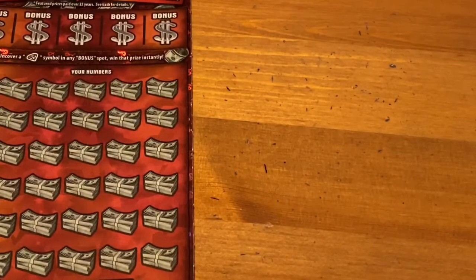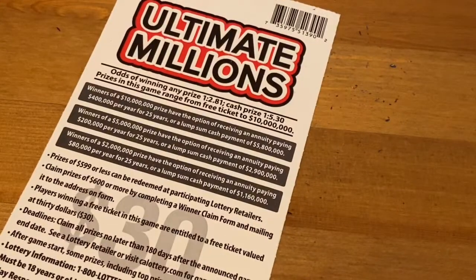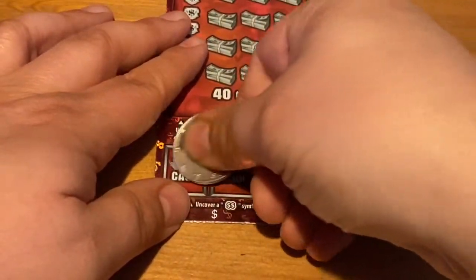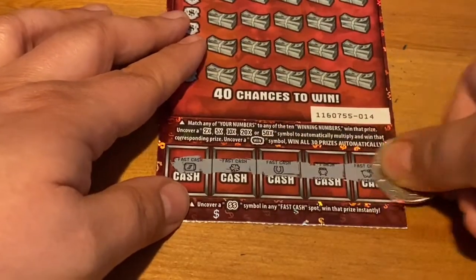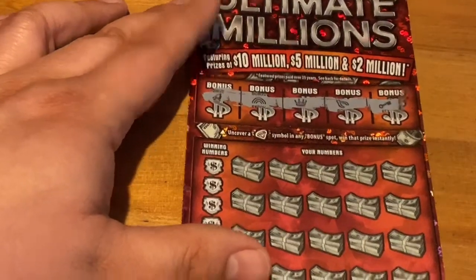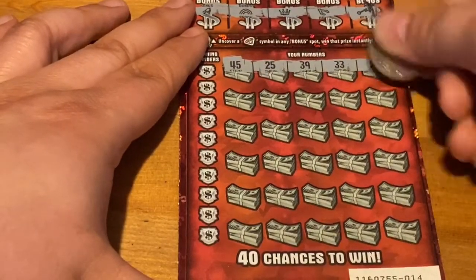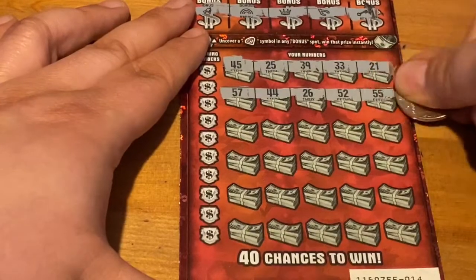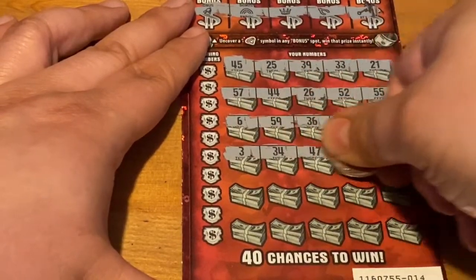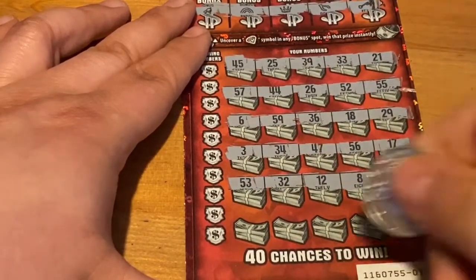It's gonna be up to Ultimate Millions to save the session — needs to make $70 or more. We all know this ticket well. Looking at 2.81 and 1.53 odds. Start on the bottom looking for that double dollar — not today. How about a diamond? Been a while since I found a diamond — gonna be a little bit longer apparently. Looking for multipliers, that win all, or a bunch of the same number popping up. We've got matching numbers — totally good. 12 and 8 right next to each other, I like it when that happens.